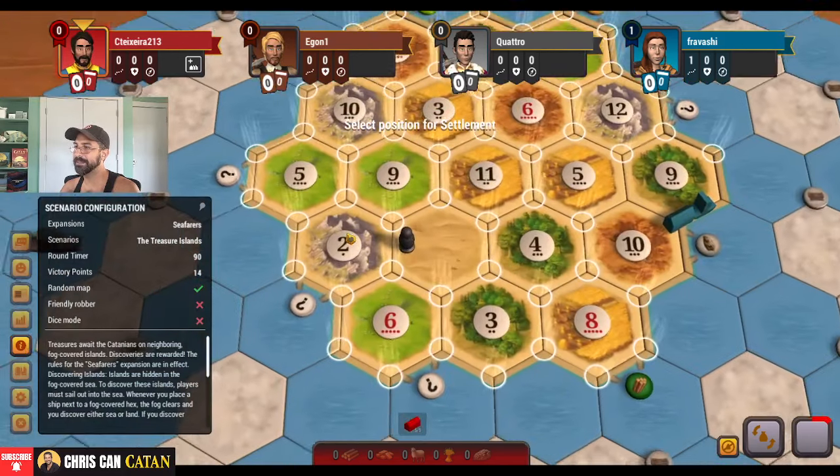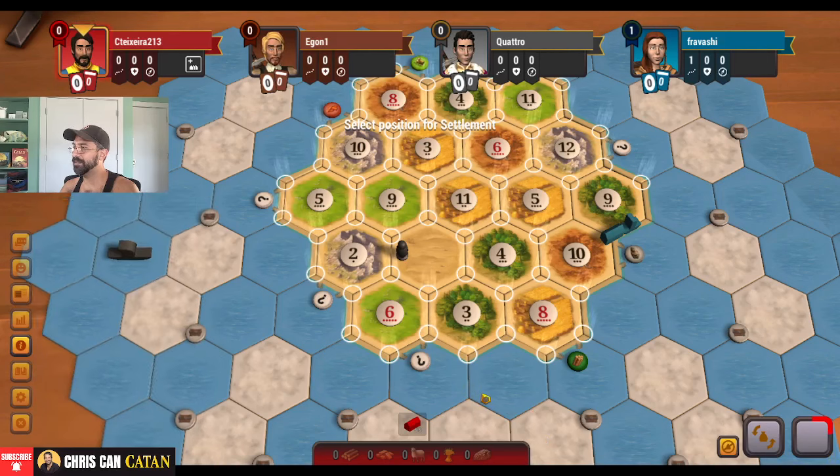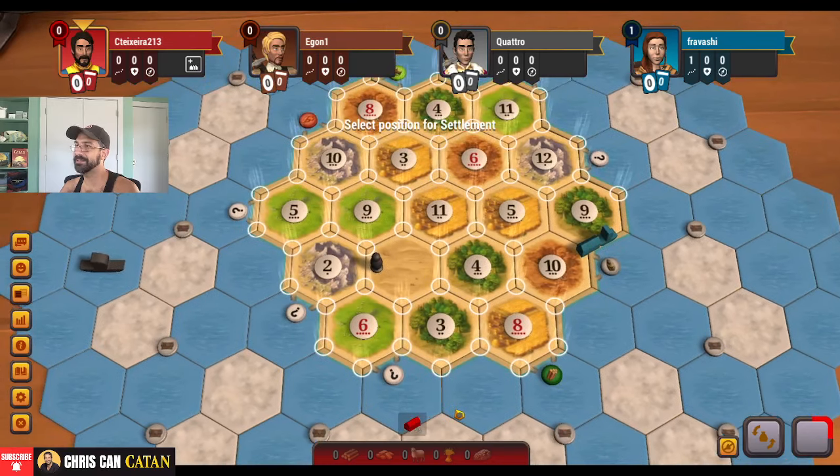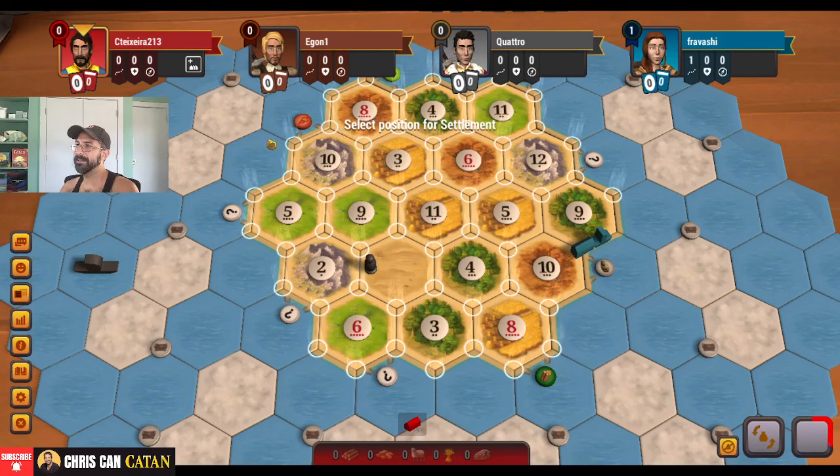Haven't done much of that previously, but I think we're going to do it this time. Let's not screw around, let's take to the sea. I wonder if we just go up to the north here, take like this 8-10, because there's a lot of brick here. We could potentially use that to power our ships. It's not the best port — there's just no ore, so that's also a consideration. Is the 3-for-1 here? I could get the starter 3-for-1 with the port.